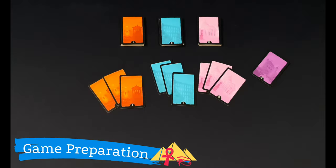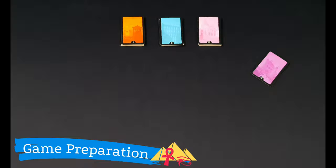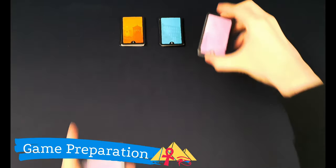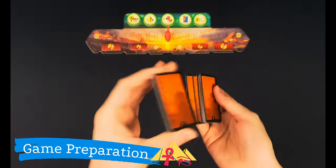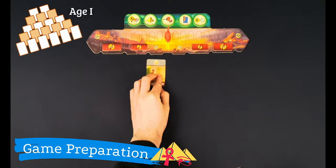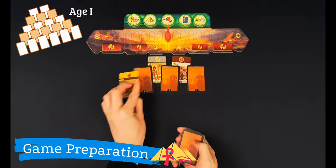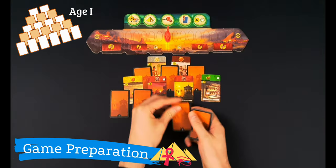Now we will see what to do with the cards of the different ages. The game will be divided into three different ages and for each of them there is a different deck of cards. First, we will have to return three cards from each age deck without looking at them. Then, we will randomly draw three guild cards and, without looking at them, add them to the Age 3 deck. Return the remaining guilds to the box. At the beginning of each age, shuffle the corresponding deck and display the 20 cards according to the structure of the current age. Take into account that some cards are displayed face up while others should be face down, so be careful when placing them.